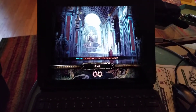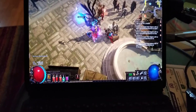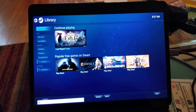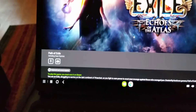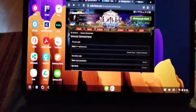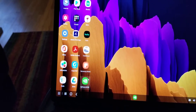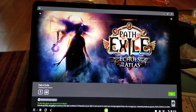This is the Galaxy S7 Tab running Path of Exile — well, not natively, but running through Steam. Let me show you guys real quick. Here's the Steam library in big screen mode. You can see it running in Samsung Dex on the S7 Plus. Here's the app — you just double-click on that and boom, you get Path of Exile going.